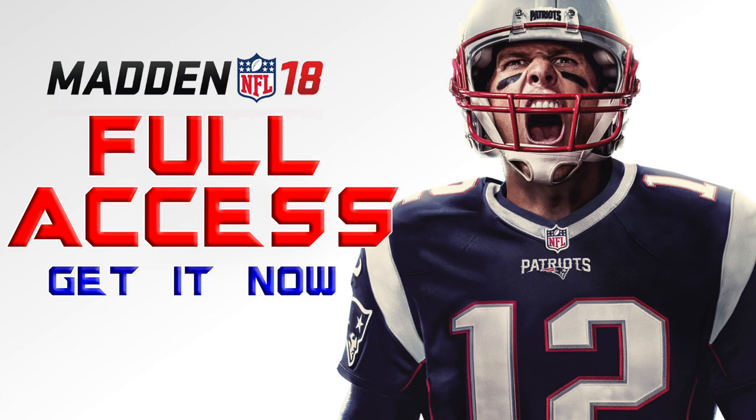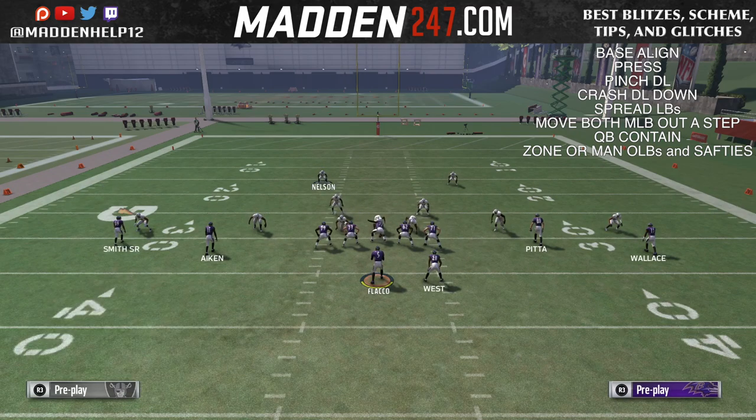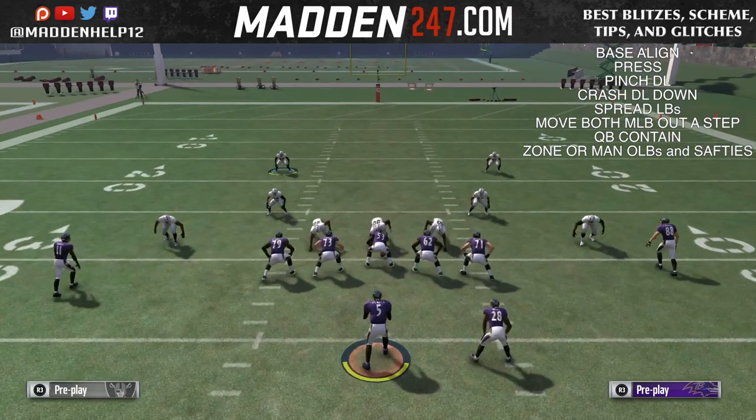You want to send this opposite of the running back and it's very similar to the other setups. You're going to base align, press, pinch your D-line, crash them down, spread your linebackers. But here you want to make sure you make these linebackers go out again. Make sure the guy who's blitzing — man him up — and you can man up the outside linebacker of the corner that's blitzing.